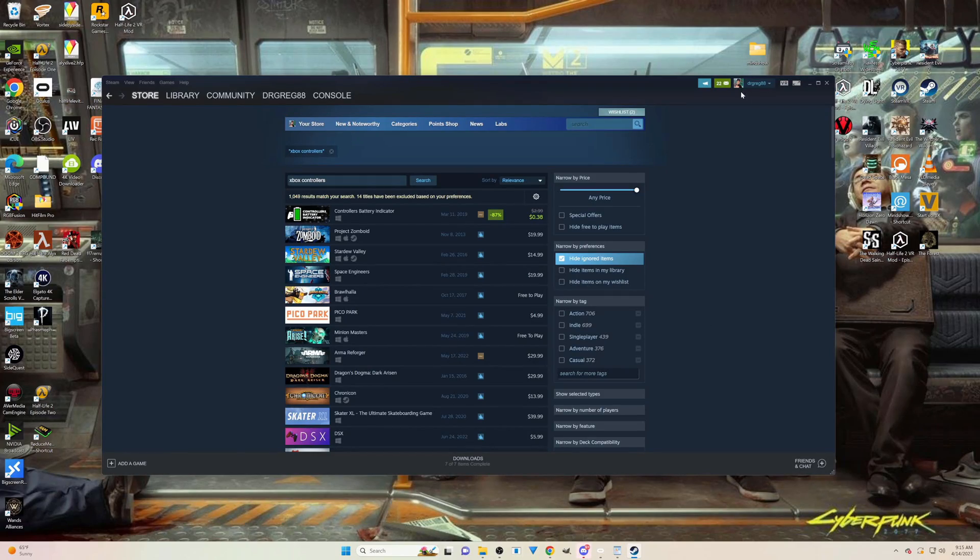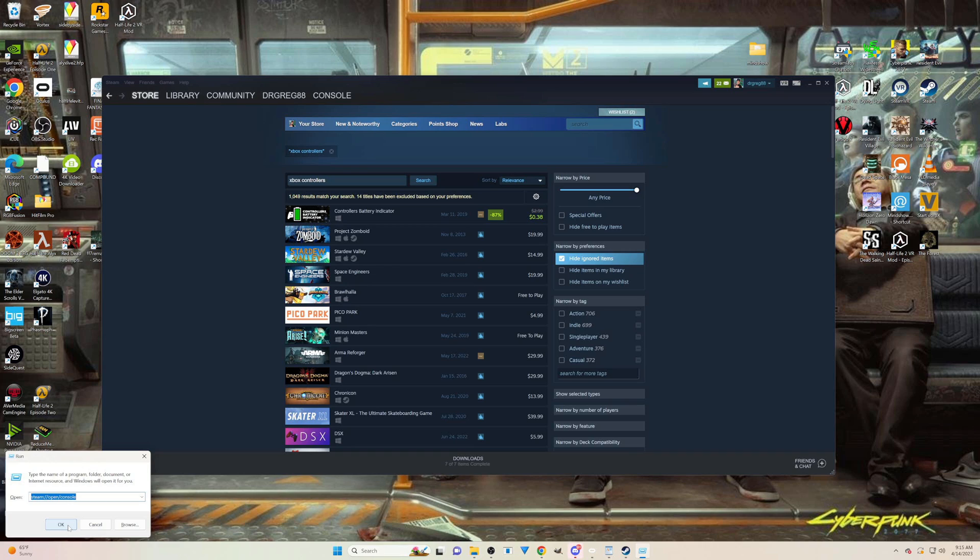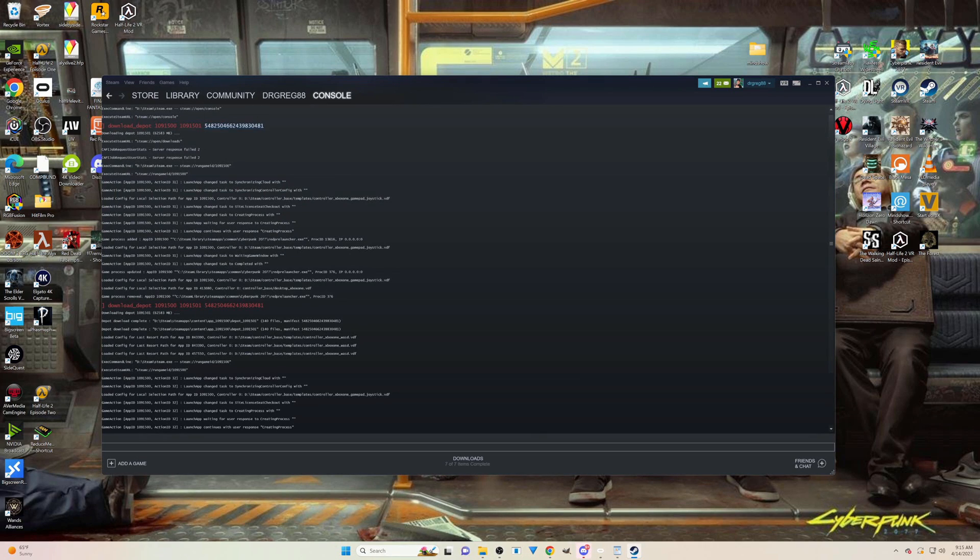The first thing we need to do is enable the Steam console. Open up Steam and make sure it's the account with Cyberpunk on it, then press Windows plus R to open up the Run dialog, then type 'steam://open/console' and hit enter. The Steam console page should open up for you.